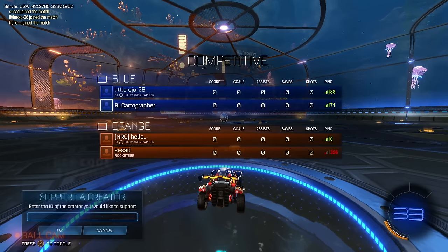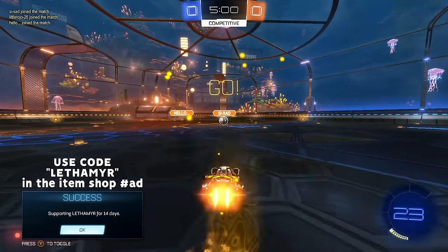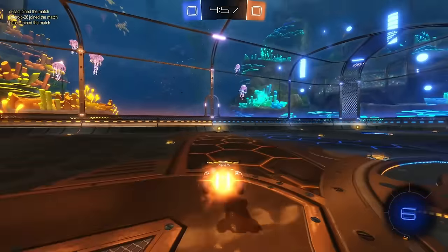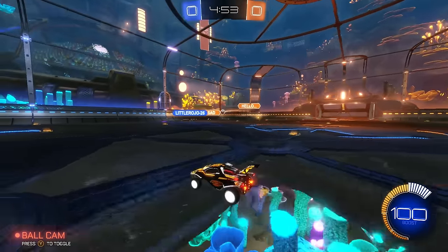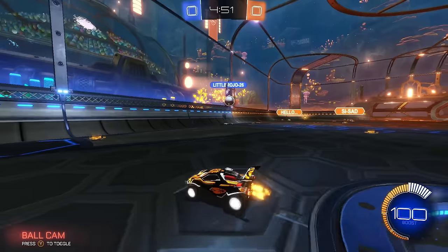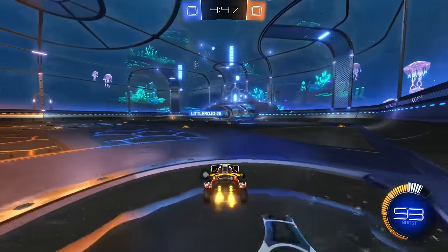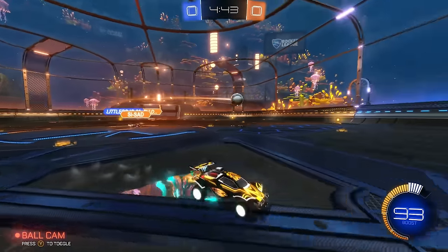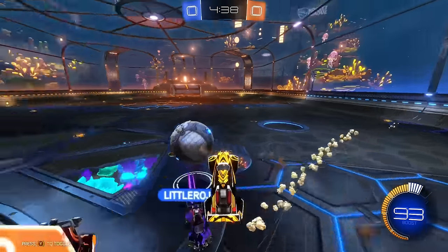Game number one on Aqua Dome — we've got C-Sat, Hello, and Little Rojo. You're going to want to flip towards the kickoff. We can see a player was AFK on kickoff, which seems very common down here — people are tabbed out or something. On kickoffs you probably want to boost towards the ball and incorporate some flips; that way you can save boost and get to the ball a little faster.